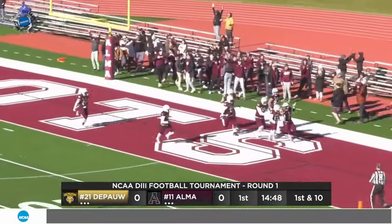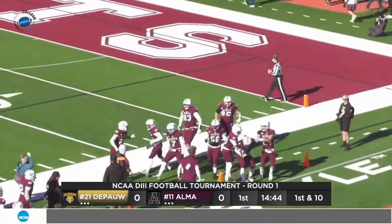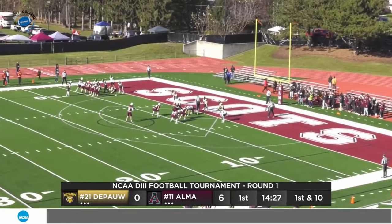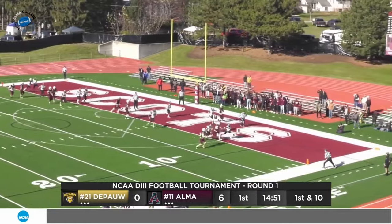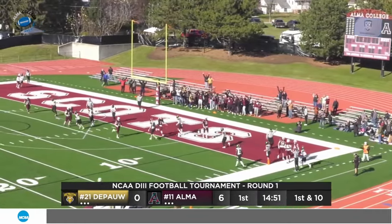That's what they do — they cause those turnovers on possession one. Robertson knew what to do with it, his second TD of the year. Cage Krueger, who has accounted for five two-point conversions already this year — we'll see what he's got. He's going to roll to his right, going to the corner, and he's just going to run it in himself. Cage Krueger makes it 8-0 Scots from the pistol.